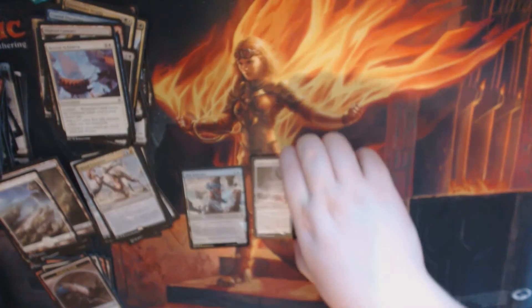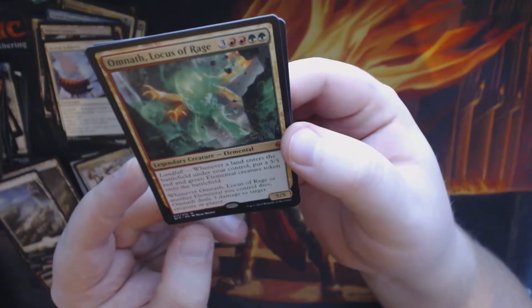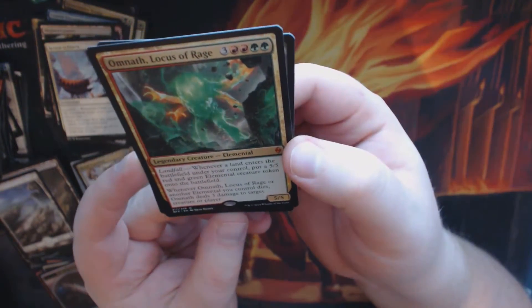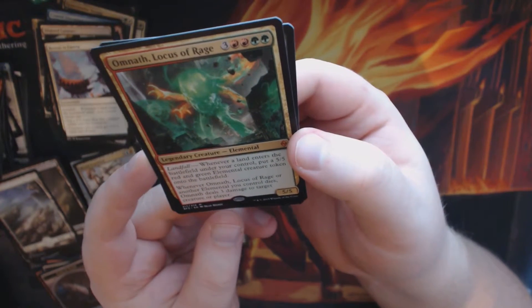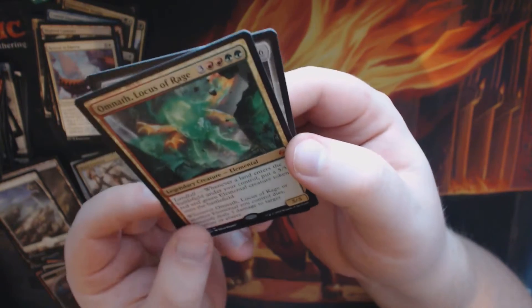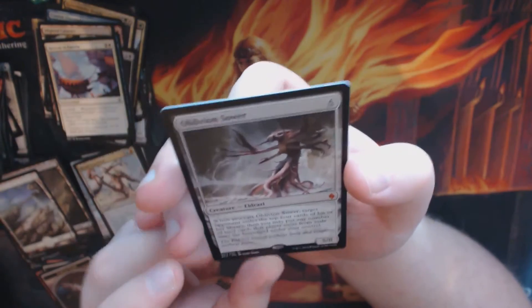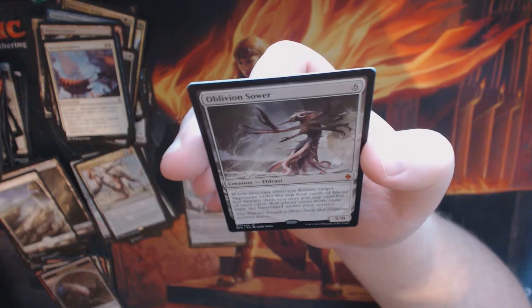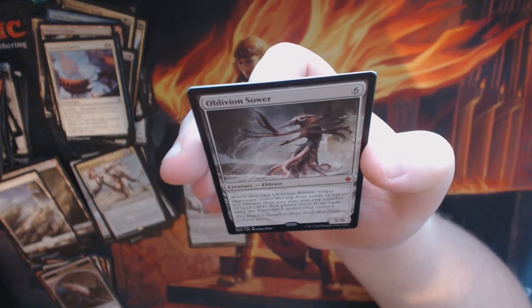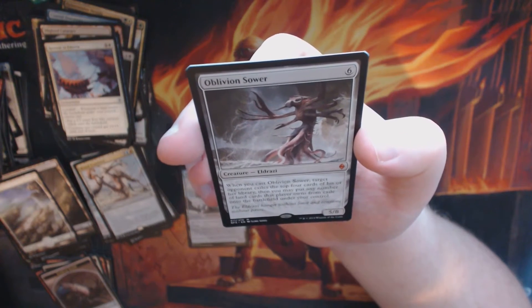During this fourth box we've got two Mythics. Omnath: whenever a land enters the battlefield under your control, put a 5/5 red-green Elemental creature token onto the battlefield. When Omnath or another Elemental you control dies, Omnath deals 3 damage to target creature or player. Oblivion Sower: when you cast Oblivion Sower, target opponent exiles the top 4 cards of his or her library, then you may put any number of lands that player owns from exile onto the battlefield under your control.